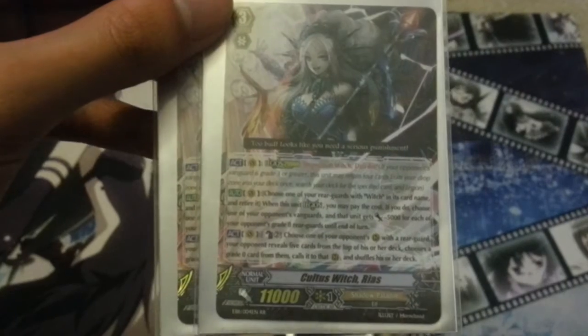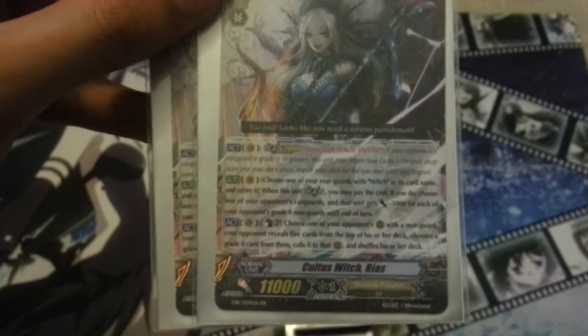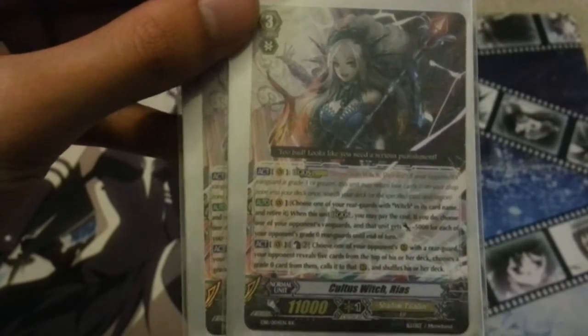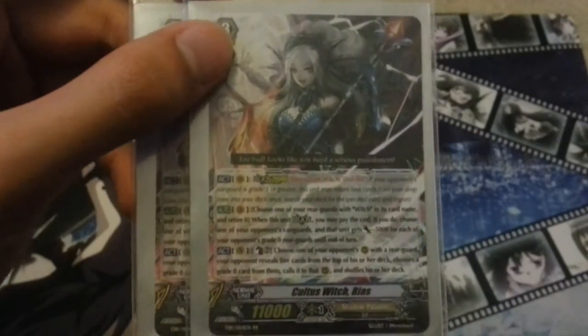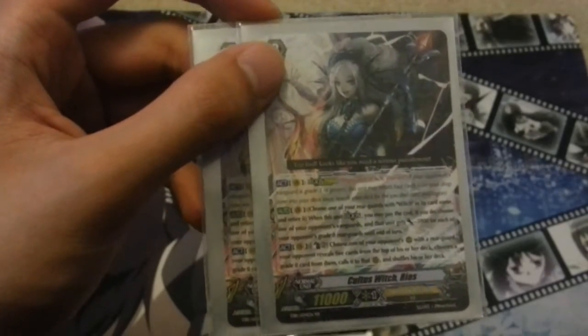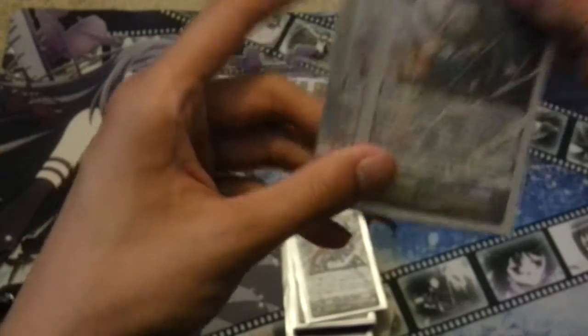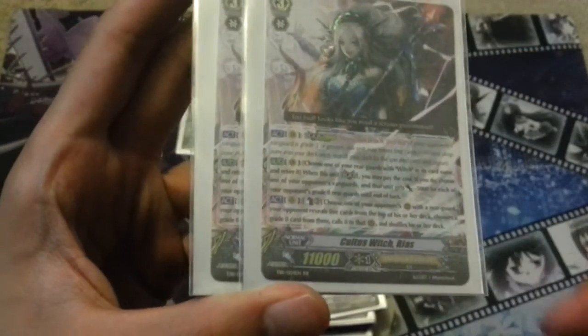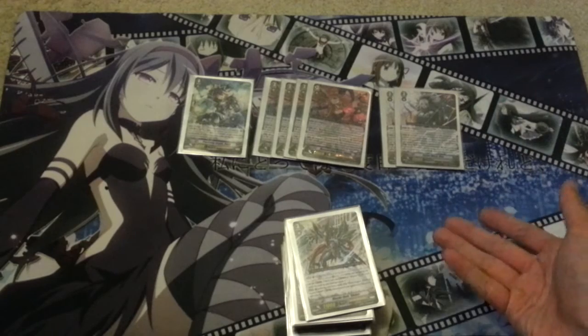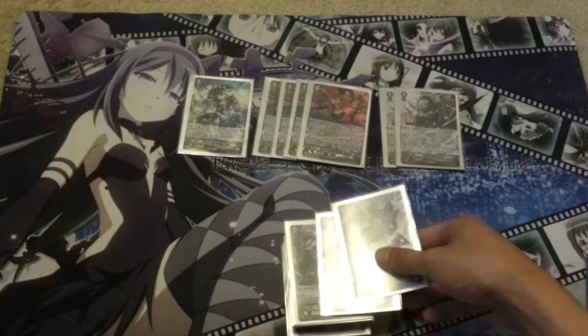I run 2 copies of Cultus Witch Reus. Reus is kind of like a finisher. When she legions, you can stack one of your rearguards with 'Witch' in its name, and then your opponent's vanguard gets minus 5,000 power for each grade 0 they have. So if they have 3 or 4, it's minus 20,000, and it's possible to minus them even further with some of the Witch support. I've gotten my opponent down minus 30,000 before with an ideal setup. I run 2 copies because she's a finisher. Reus also has an Act ability that doesn't require being in Legion — you can Counterblast 2, choose one of your opponent's rearguard circles, they reveal the top 5 and Superior Call a grade 0 to that rearguard. Both Fianna and Reus can miss targets, so just be wary of how many grade 0s are in your opponent's deck.